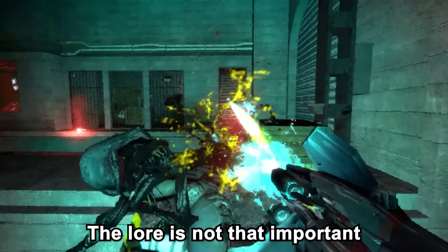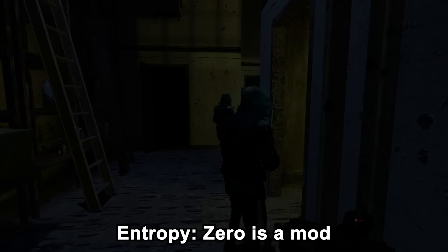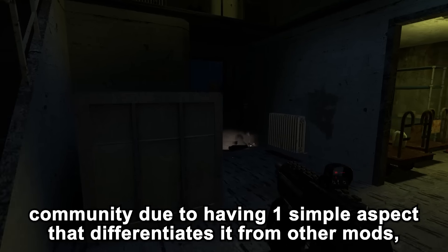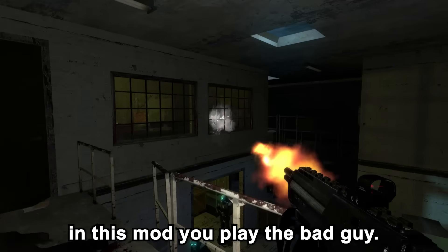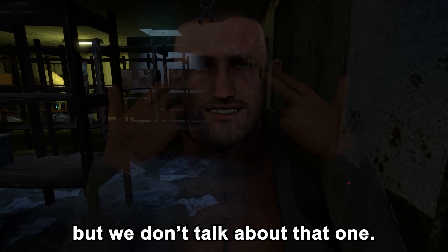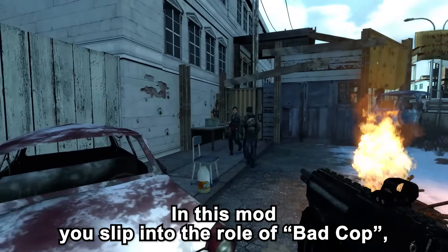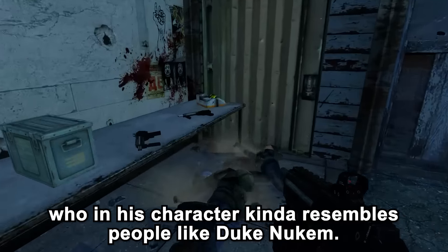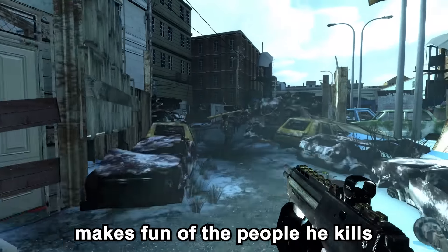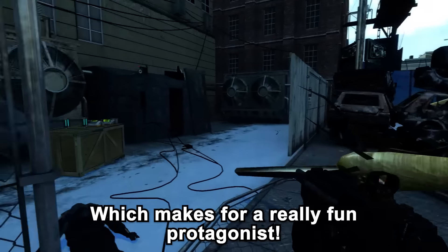Entropy Zero is a mod well known amongst the Half-Life community due to one simple aspect that differentiates it from other mods: you play the bad guy. In this mod, you slip into the role of Bad Cop, who resembles characters like Duke Nukem — sarcastic, completely stone cold in his killings, regularly making fun of the people he kills, and basically an asshole in every sense of the word, which makes for a really fun protagonist.